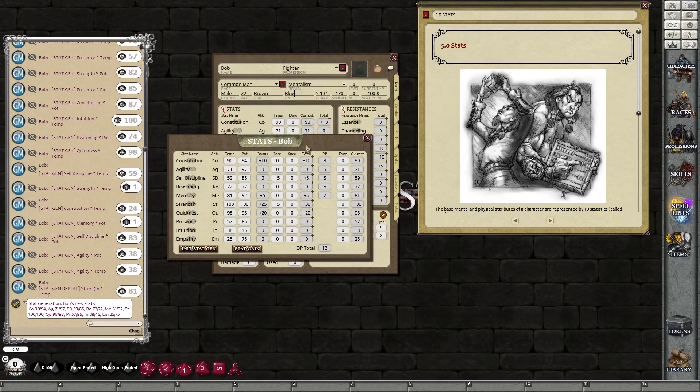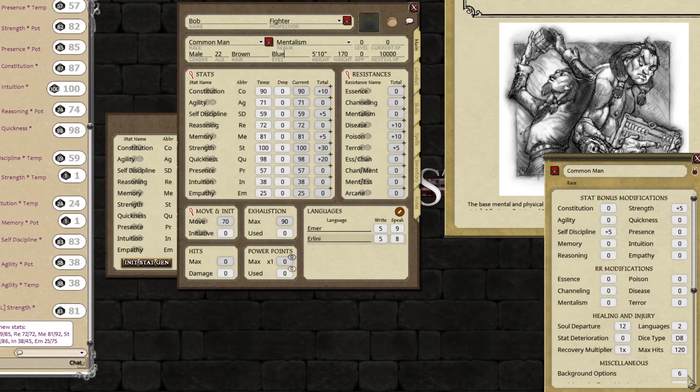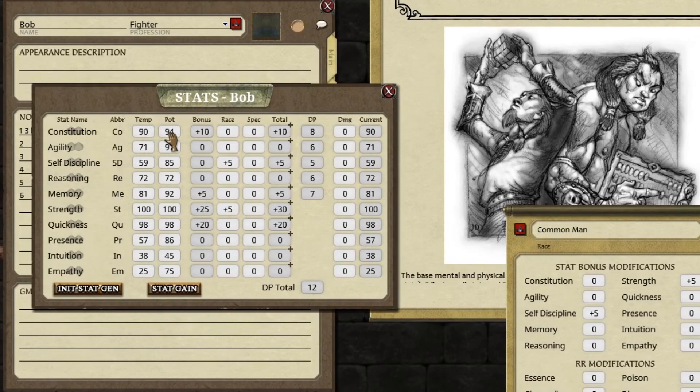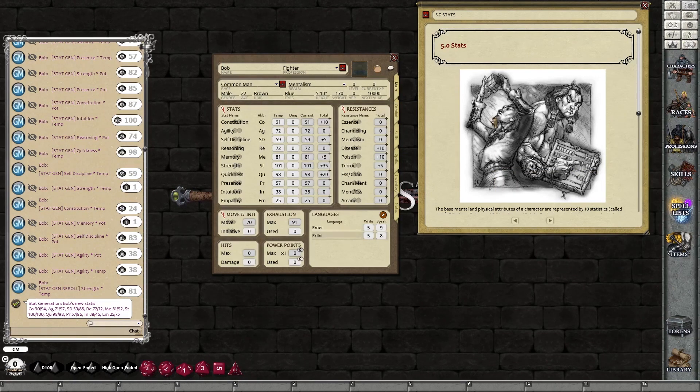Now I want to do Background, so before I close this down I'll remember my Background Options. Just click on Common Man — it tells me Background Options: 6. So in the notes I'm just going to add those. I'm going to do 3 by 1 here — I want to go 3 stats up by 1. Temporary Constitution is 94; I want that to go up at some point to be 95 one day. There's 100 — that's a nice little increase. I know 98 to 99 one day will be a good little increase. I'm going to close this down. Go back to Main — I've done those stats. Let's move on.